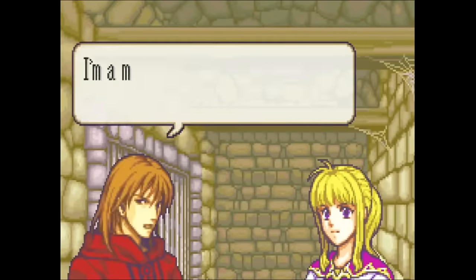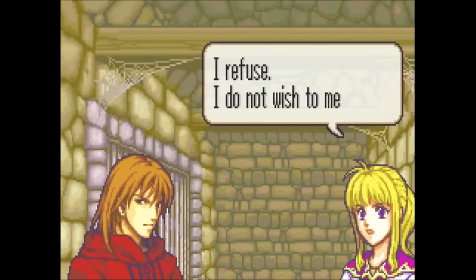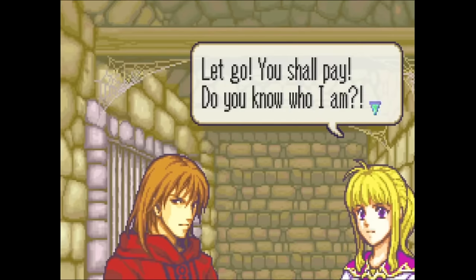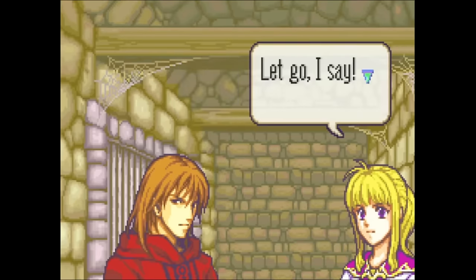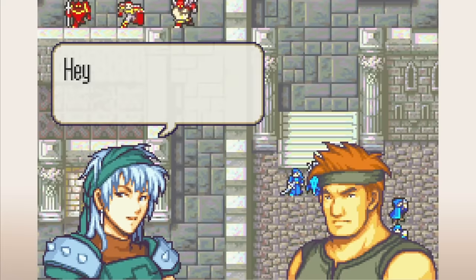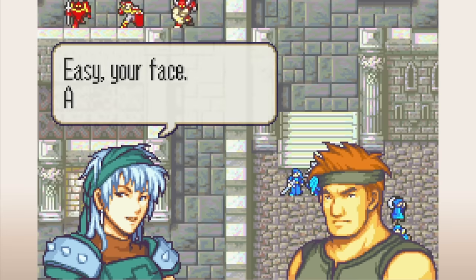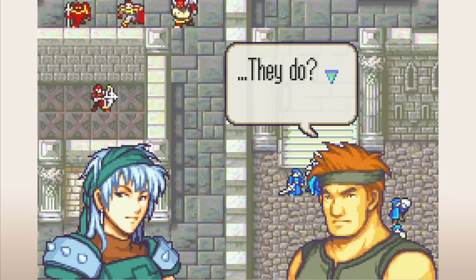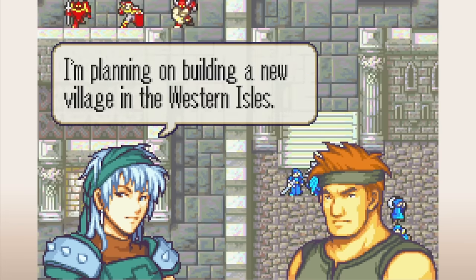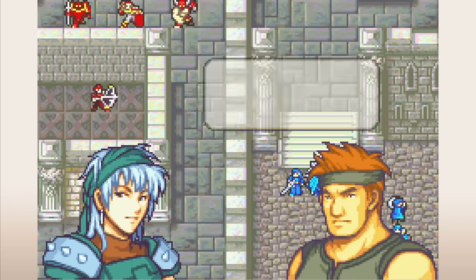My favorite part of this system isn't the mechanical bonuses or how the supports build — it's the support conversations you get every time a pair of characters gains a support rank. In FE6 these conversations tend to be on the shorter side, but they do a lot to make units feel more like characters. In Lot's support with Echidna, we learn that Lot is from the Western Isles, that his facial features are common for that area, and that Lot is something of a pragmatist — he doesn't take his survival for granted and worries about logistics while Echidna hasn't given that matter much practical thought.